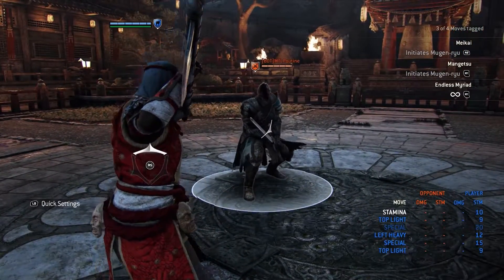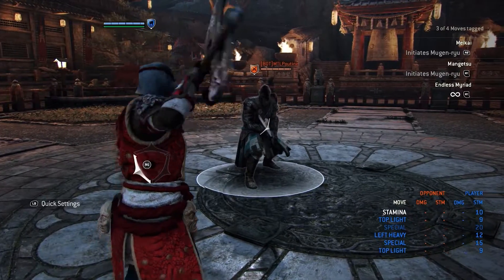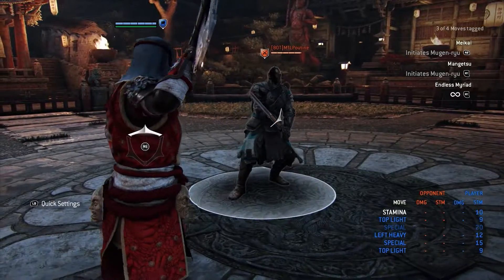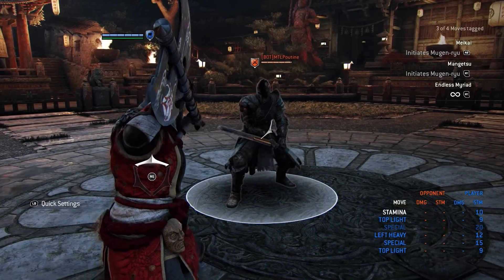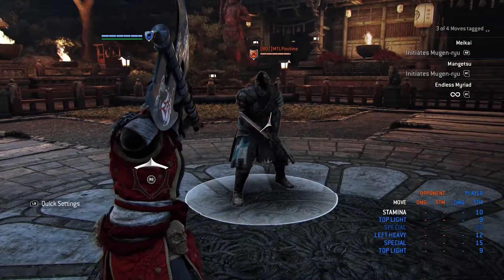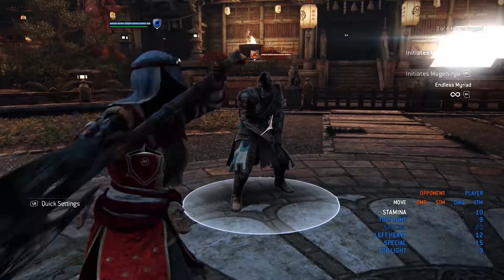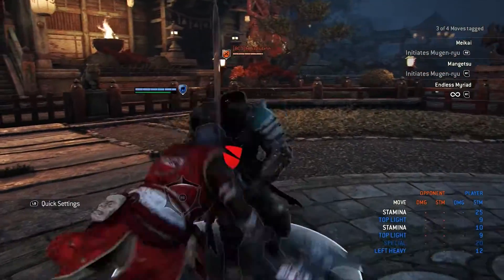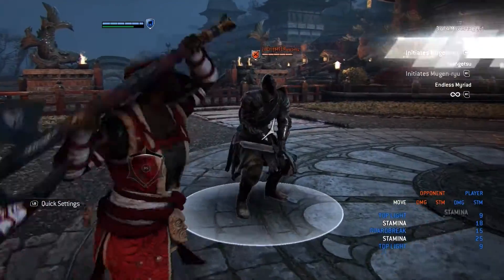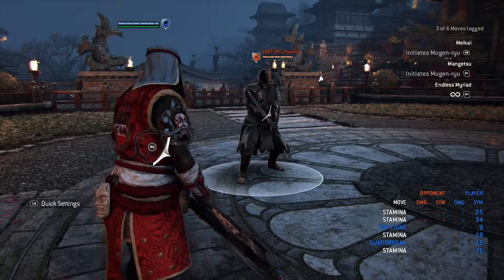I usually do the sweep feint just to bait my opponent into dodging, and that way I know they're very dodgy and I can get a guard break off of them. People can't always predict it — sometimes they'll think you're not going for it at all. I'd highly recommend practicing this with the feint into a guard break afterward. It works about 50/50 but it's really good to practice.